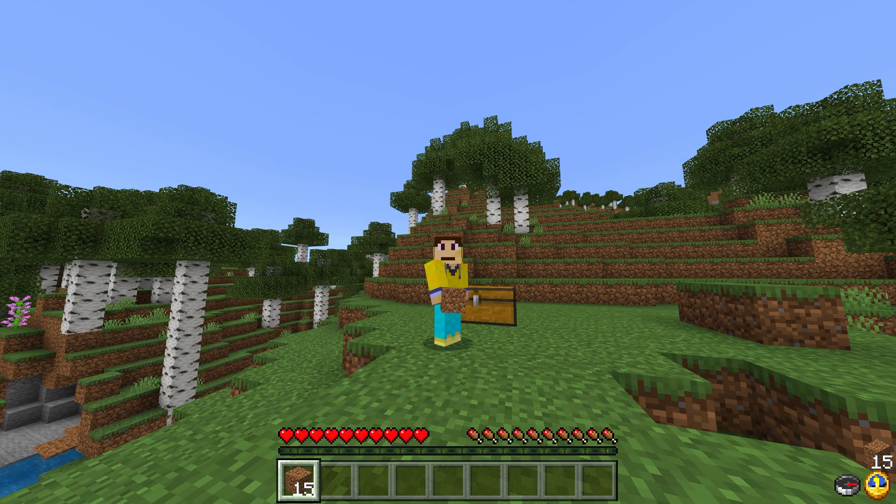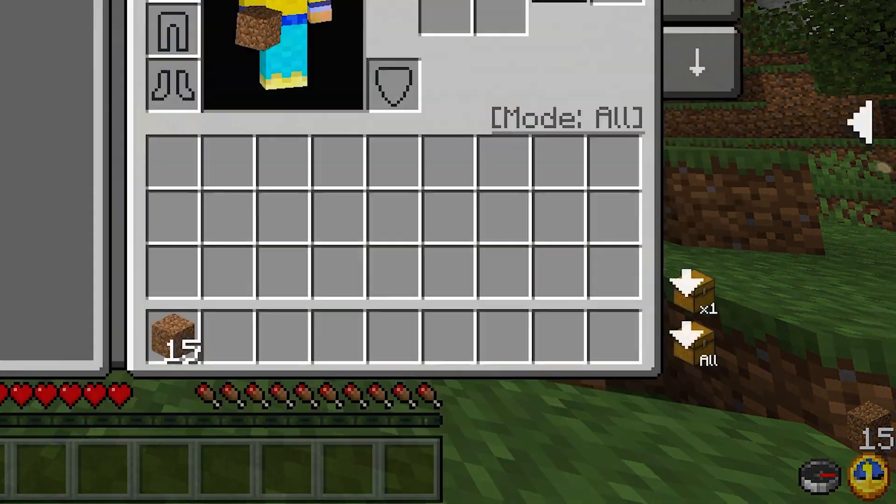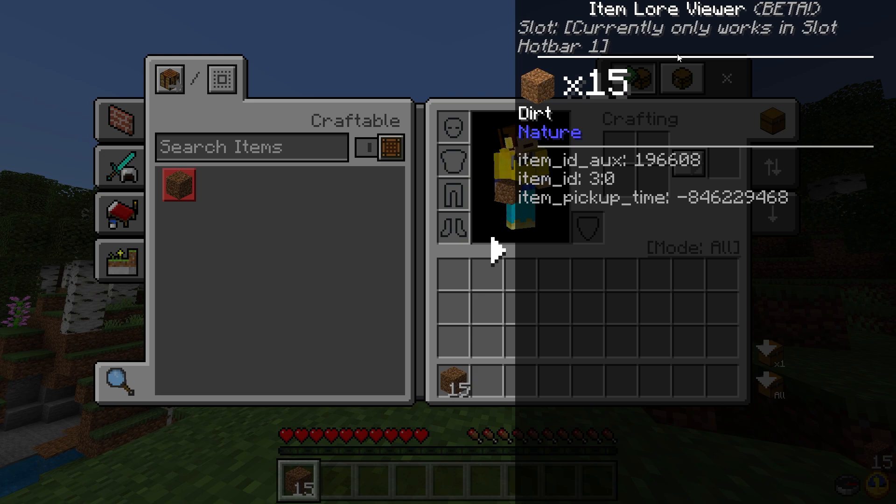Another thing you might notice is that in the bottom right it shows what item you're currently holding — a cool feature. It also plays a bigger role if you go into your inventory and click this button, which tells you more about the item you're holding, though it currently only works for the first hotbar slot.